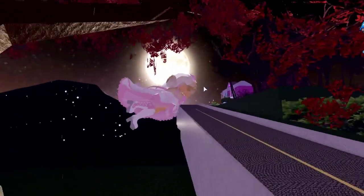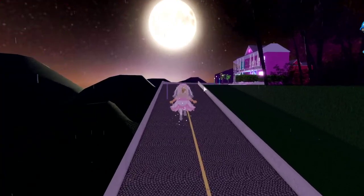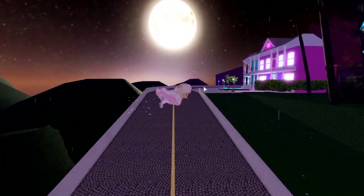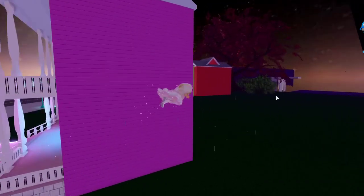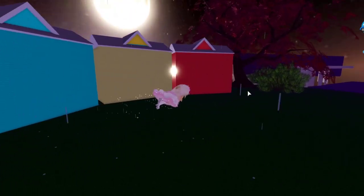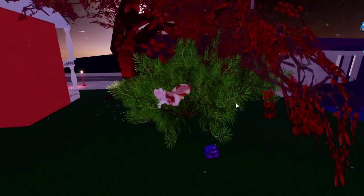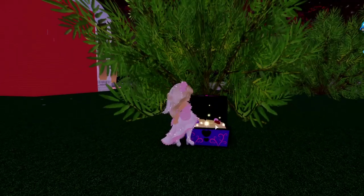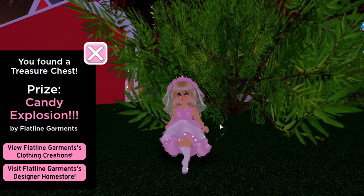Now we're going to go up the ramp, and we're going to go sneak behind this pink house here. And you see this bush where my mouse is at? There is the Candy Explosion Chest there. Sneaky little chest. There we go, the Candy Explosion Accessory.